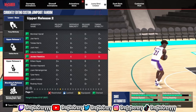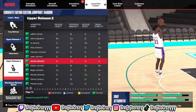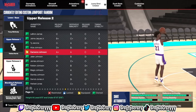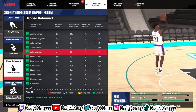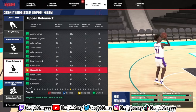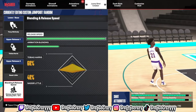For the second jump shot I'm making live, this one is the T-Mac base. T-Mac base is the most popular base on this game right now. If you see somebody playing anywhere, it's most likely Tracy McGrady's base. Once you choose Tracy McGrady's base, you go for the upper release one — I went Tobias Harris — and upper release two, I went with another release.